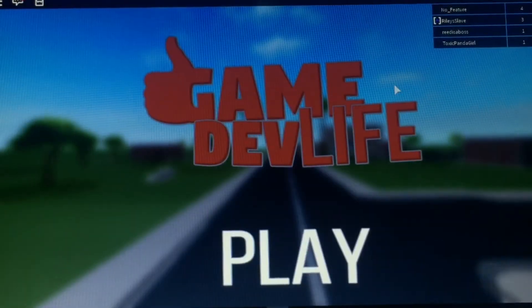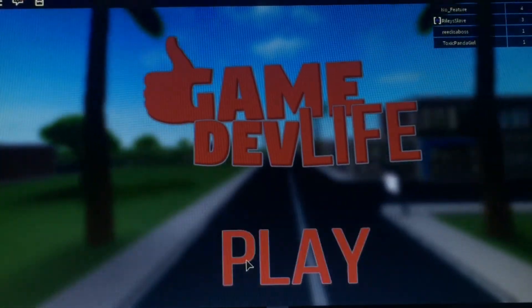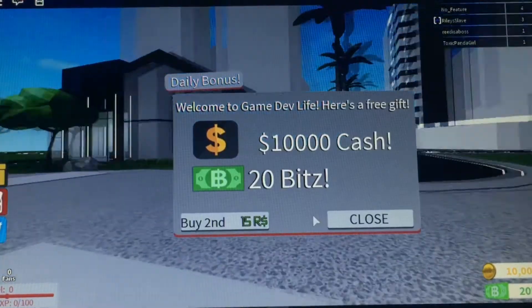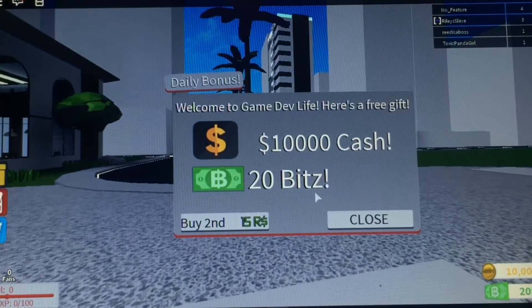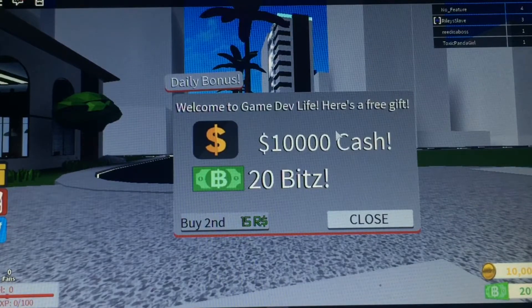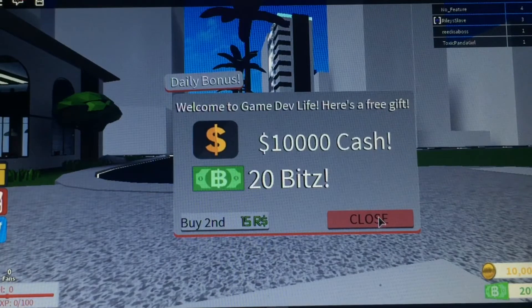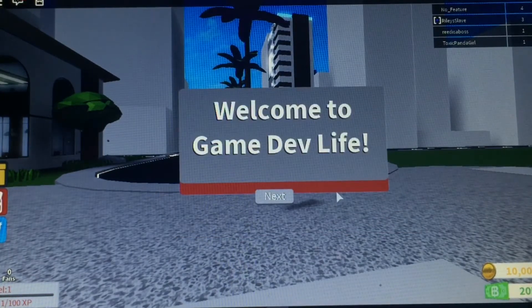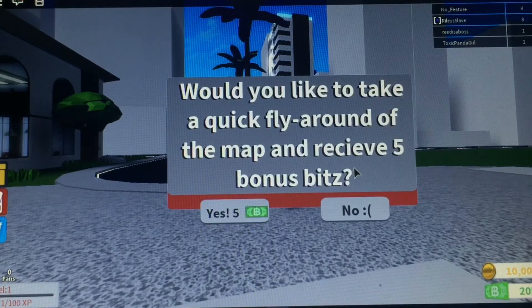But anyway, we are going to start this off. I actually just bought this a little bit ago. Welcome to Game Dev Life. Here's a free gift. So he gave us $10,000 and 20 bits. We have $10,000 and 20 bits. It says: would you like to take a quick fly around the map and receive 5 bonus bits?